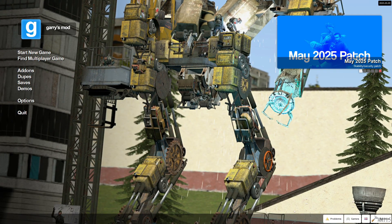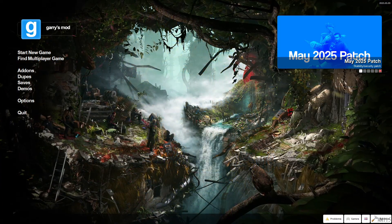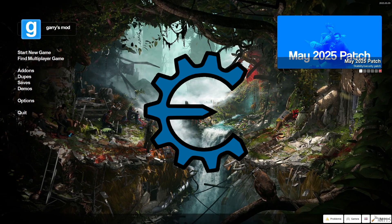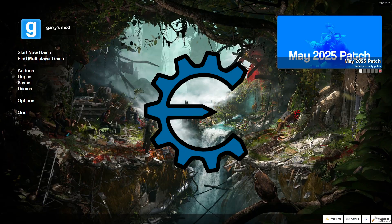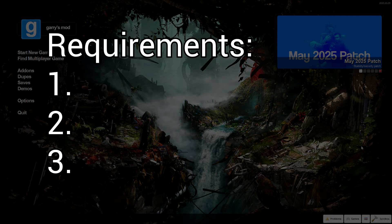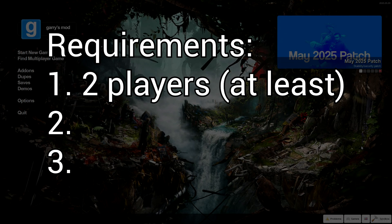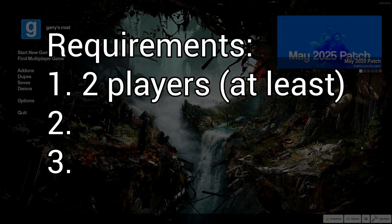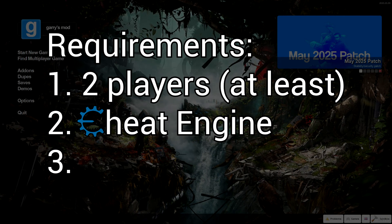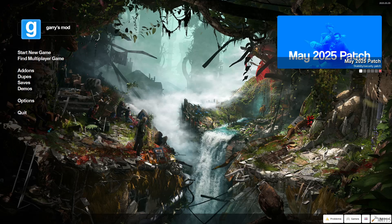But there is another way which also involves an external program, but I find it a little more fair and interesting — and it'll be with Cheat Engine. I'm going to demonstrate how to do this in this video. The three things you need are: at least two players, Cheat Engine, and your Steam ID.